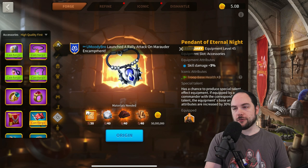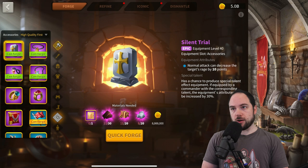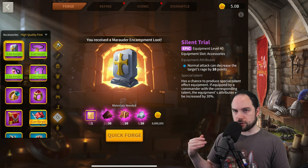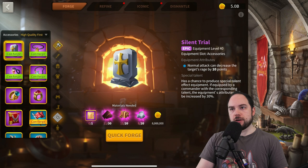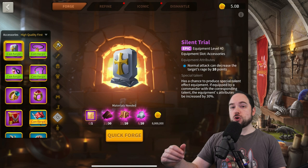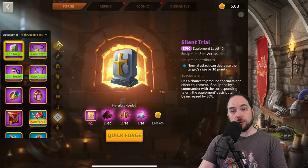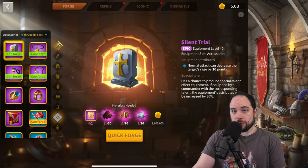Moving to the epic accessories: Silent Trial is really powerful — every attack reduces the target's rage by 10. The maximum rage you can get per turn is 220, and this effectively lowers not only the amount of rage they gain per turn but also the cap, subtracting from the rage they gain after hitting that ceiling. Rage reduction effects are really powerful. I don't know that you want more than one in a murder ball, but certainly having one floating around is pretty solid, especially at the epic tier.